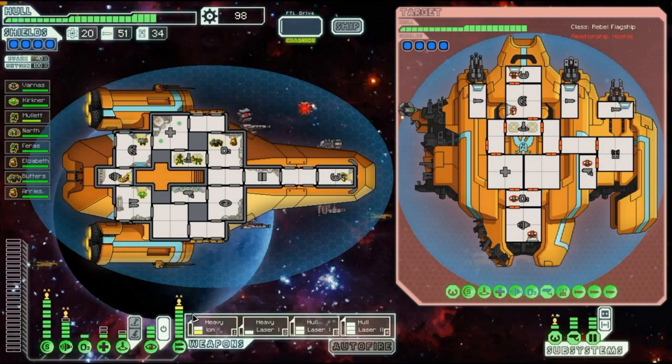It's worth noting that if the Rebel Flagship ever gets to the base, then it's game over. For this phase, notice how their cloaking and ion cannon are missing, but they still have some tricks up their sleeves. Most notably are their drones, consisting of anti-ship drones, boarding drones, and beam drones.